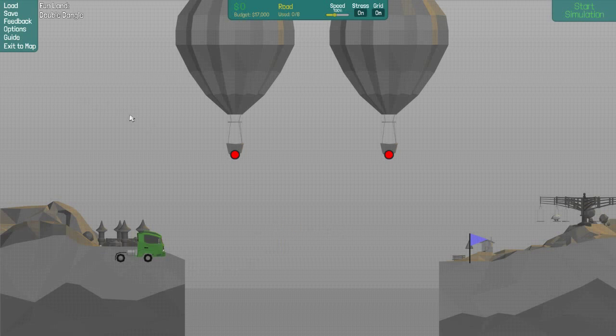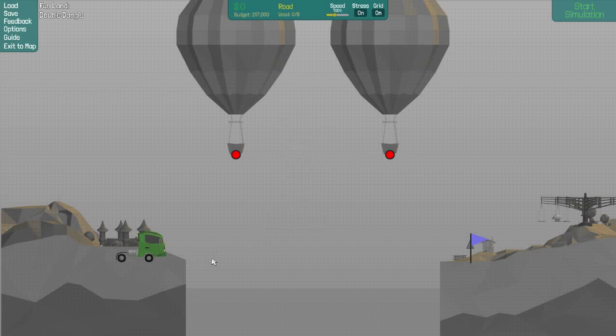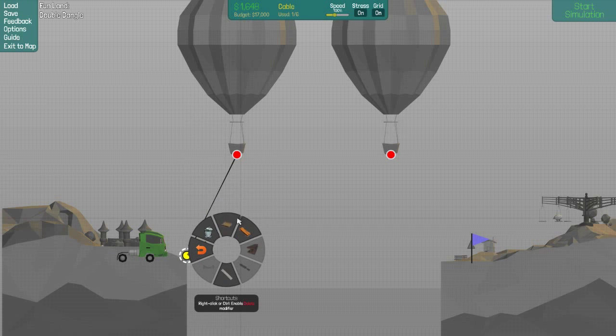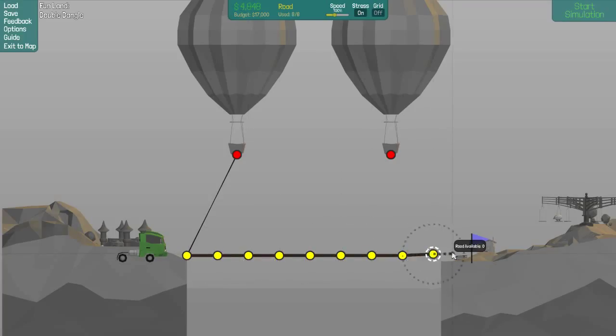So we got the lorry. We need road - wait, there's no place to attach. There's no place to attach. Well, let's just do a cable, and then a road. And I'll turn the grid off and go right across. That should be good. Ah, dang it.